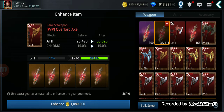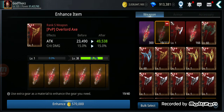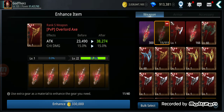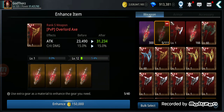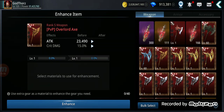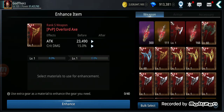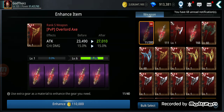They actually reduced the gold cost when you use rank A polishes, while keeping the gold cost the same for rank S polishes. My suggestion would be to reduce the cost of rank S polishes by at least half to around 1 million, because right now it's too expensive to enhance equipment with rank S polishes — and that's what most people use.